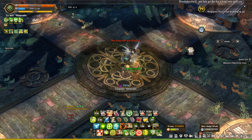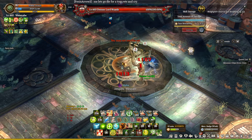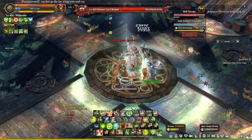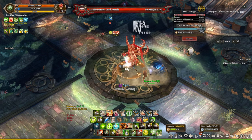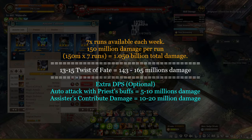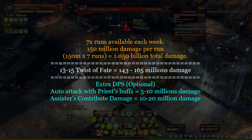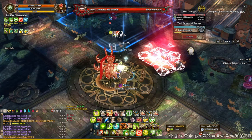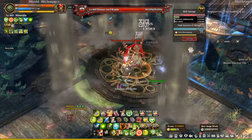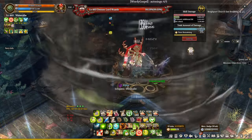Going into the gameplay, what you want to do is set up your WD buff for SP and cooldown reduction. These two effects will come in handy because your goal is to reduce the cooldown of Twist of Fate and spam it as much as you can every single run. You can only cast it roughly 13 to 15 times per run due to the time limit and dealing with mechanics while keeping your character alive. However, you will have 7 runs available every single week. You need roughly around 150 million damage per run across 7 runs to achieve 1 billion accumulated damage.